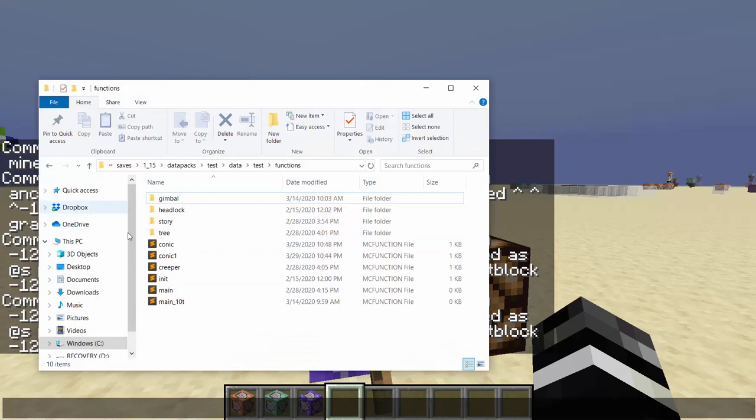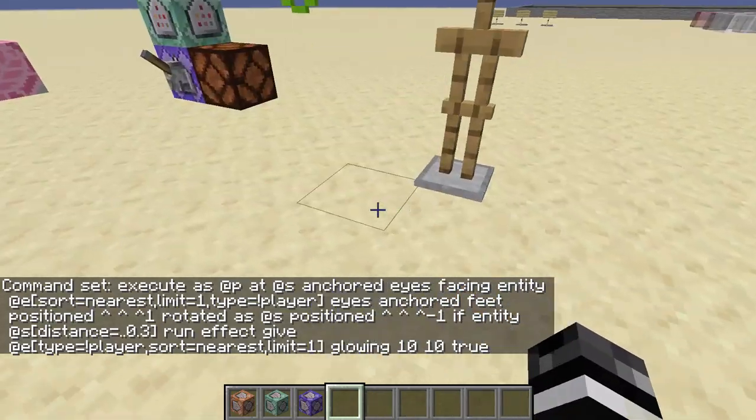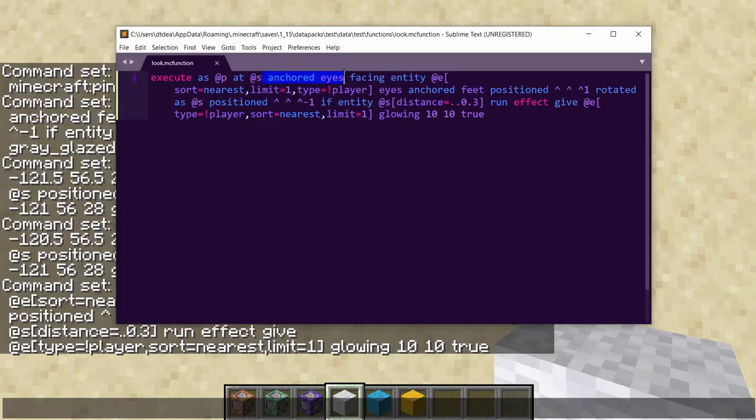I'm going to pull it up inside its own file in a function file so you can see the full command better. It's kind of long, so we're going to go over it slowly, step by step — it's a very big execute. Essentially, I'm going to use some blocks to over-exaggerate what's happening. So the player is going to be right in the center — the white one. It anchors to the player's eyes, which just makes sense — you're looking where the player's eyes are. And you're going to face the execute command towards this entity. You can change the 'at E' to be whatever entity you want to detect if they're looking at, like an entity with a tag called 'face me' or something. And you're going to look towards that entity's eyes.